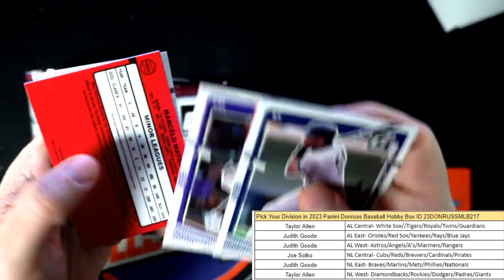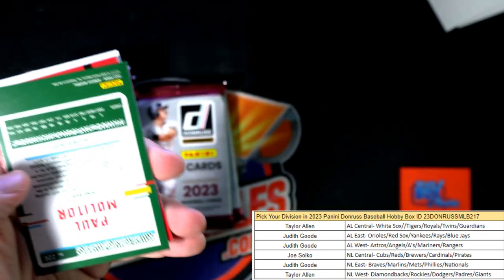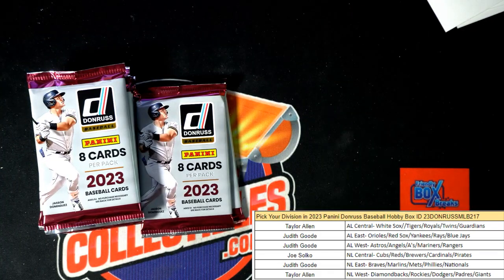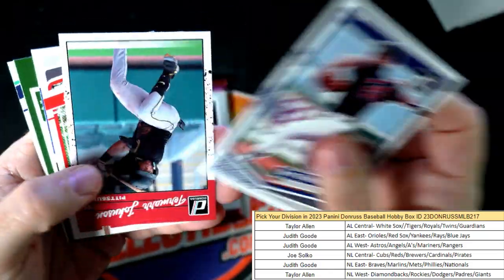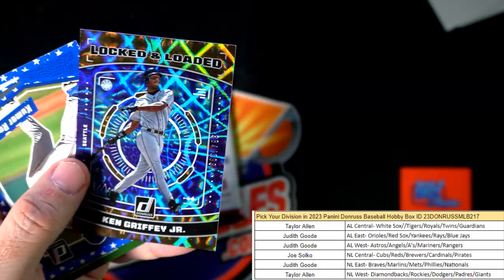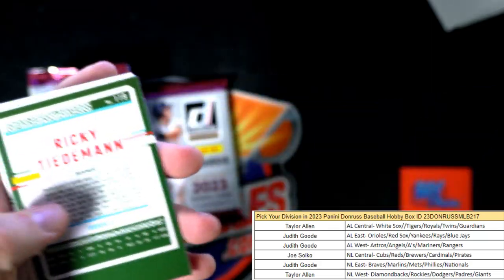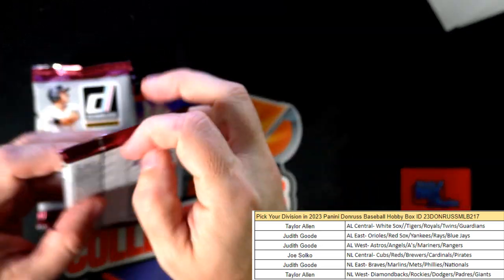Here it looks to be our relic hit right here — that's a Red Sox, AL East, Judith. Marcella Mayor, AL East, Paul Molitor numbered to 2023. Jason Dominguez. There's our Ken Griffey Jr — 384 of 999, the Locked and Loaded. And here's an Independence Day parallel — Kumar Rocker, Texas Rangers, Judith, that one's coming out to you. The Rangers, all right — we're getting down to it.